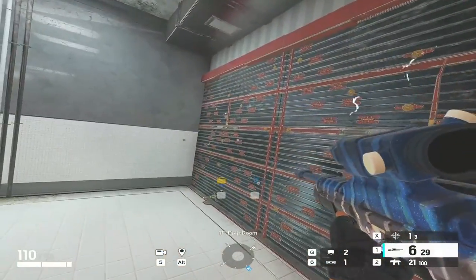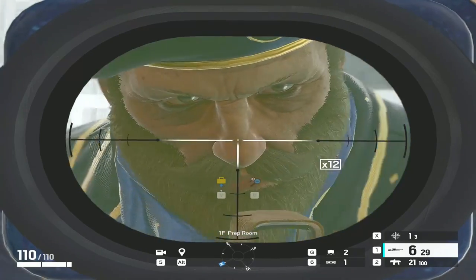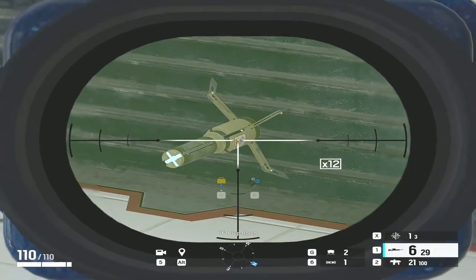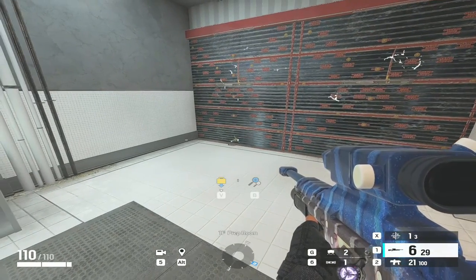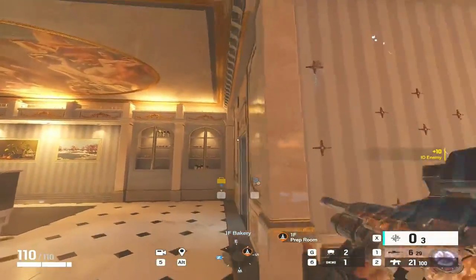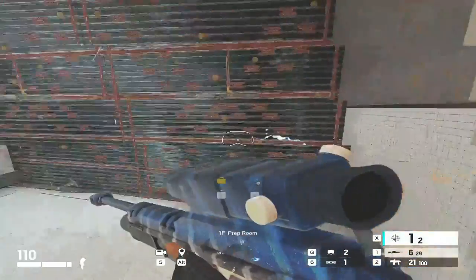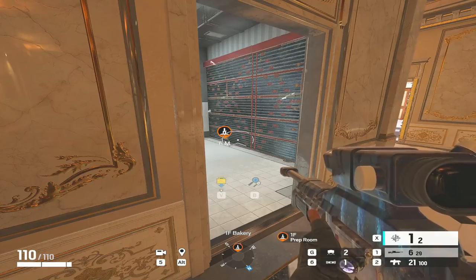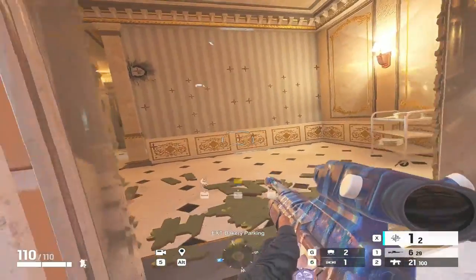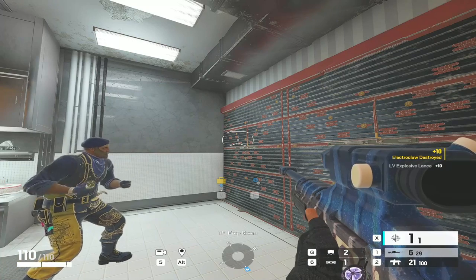The final interaction to show is with Kaid. It's important to get a little information about where the gadget is that you're trying to destroy. Kaid's claws are down here — if you fire the lance at the wrong side of the wall it won't destroy the claw because of the three-meter radius. You've just got to try and do a bit of recon about where it is you're trying to destroy. Using a drone to find the claw's position means you can then destroy it perfectly.